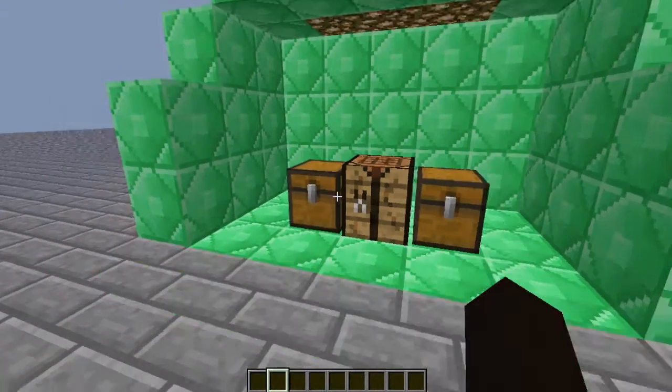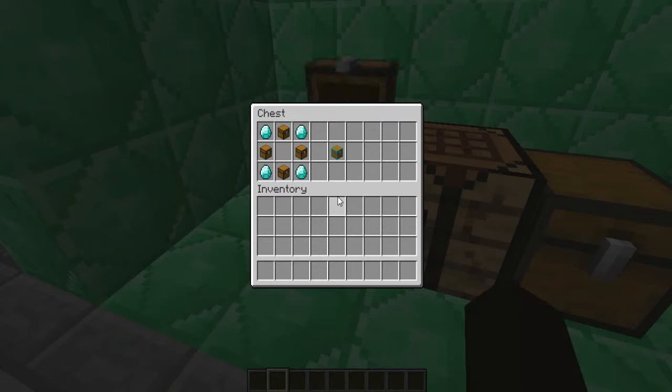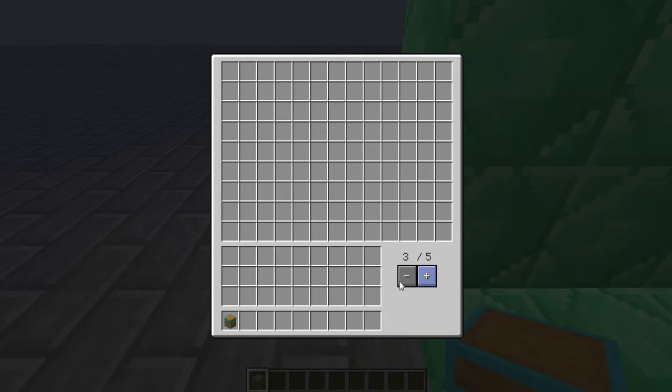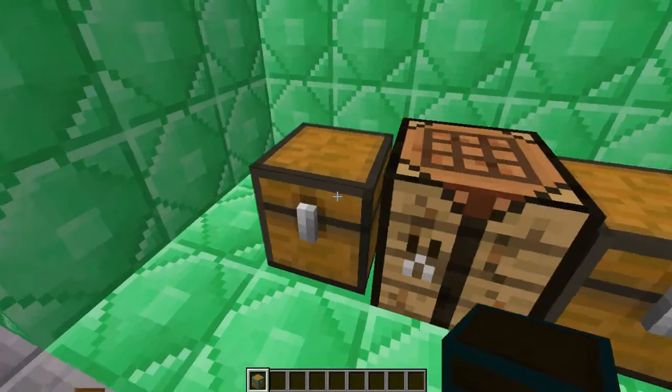This is a Forge mod, and I finally got Forge working. To craft a Multi Page Chest you need four diamonds and four chests. Craft it like a plus sign with an empty middle and diamonds in the corners. The Multi Page Chest looks like this — it has a very big storage space, so it's really worth it.